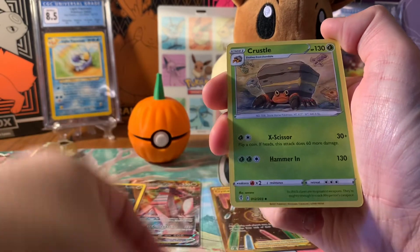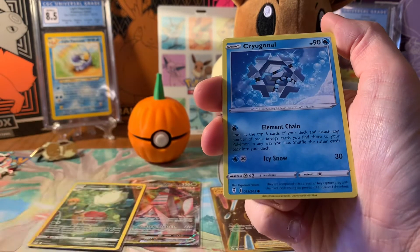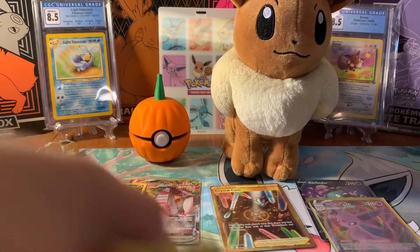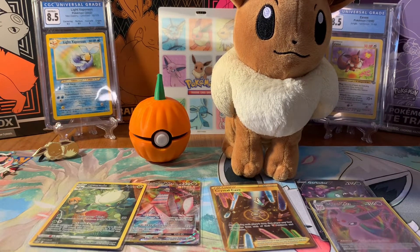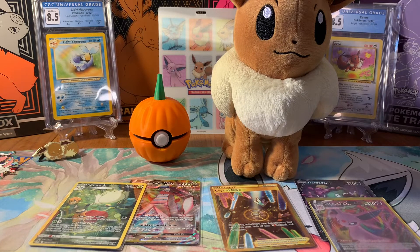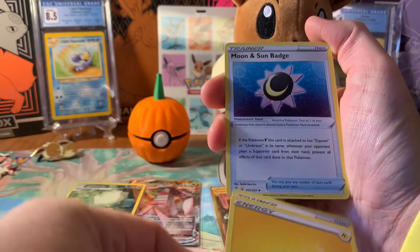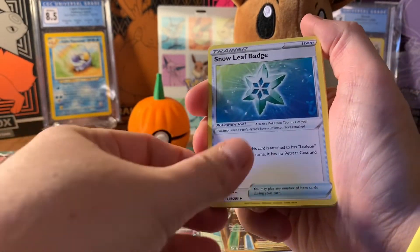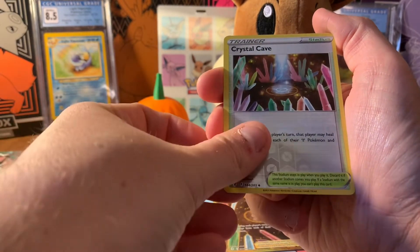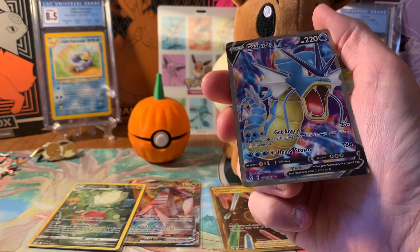Palpitoad, Crustle, Lotad, Teddy Ursa. Nickit, Dwebble, Carvanha, and Appletun. I do prefer Appletun over Flapple — it just looks very derpy. I've been enjoying the Eevee in the background with the cute pumpkin on its head. I'm very appreciative of Pokémon Goddess for getting that for me. She also included a bunch of goodies, and I'm very appreciative that she was able to get that Crystal Cave Gyarados full art — it's just a tease.